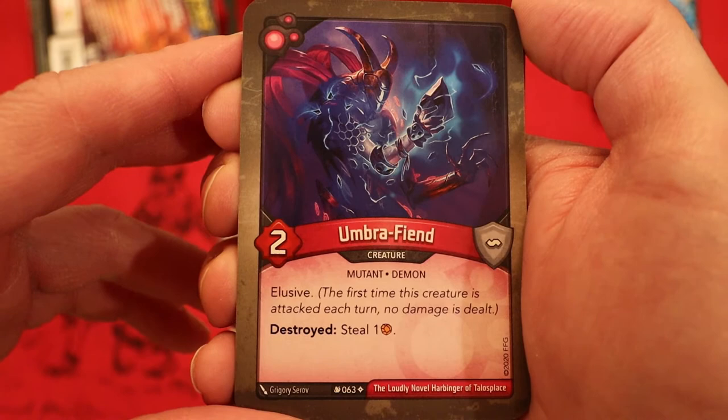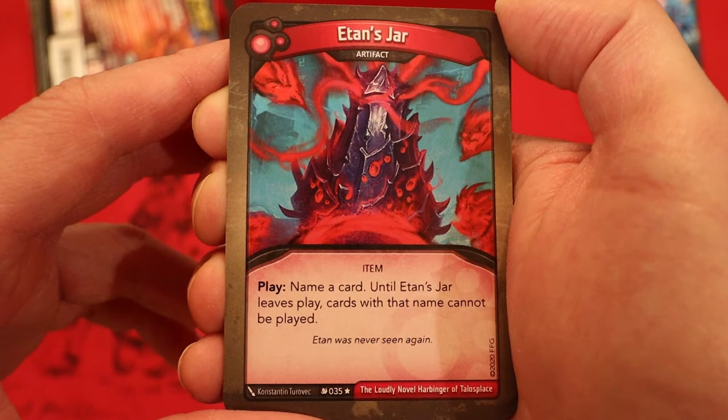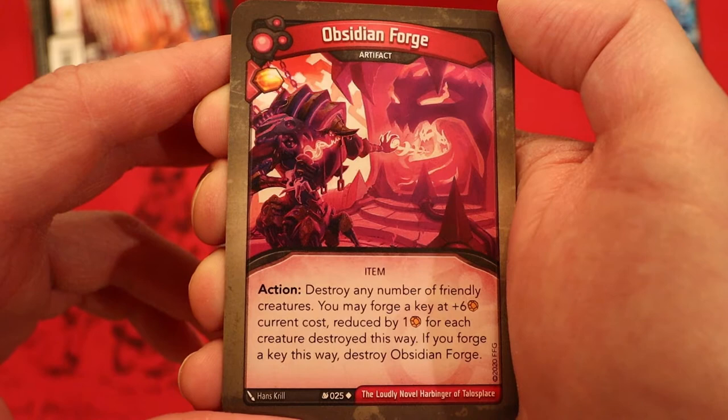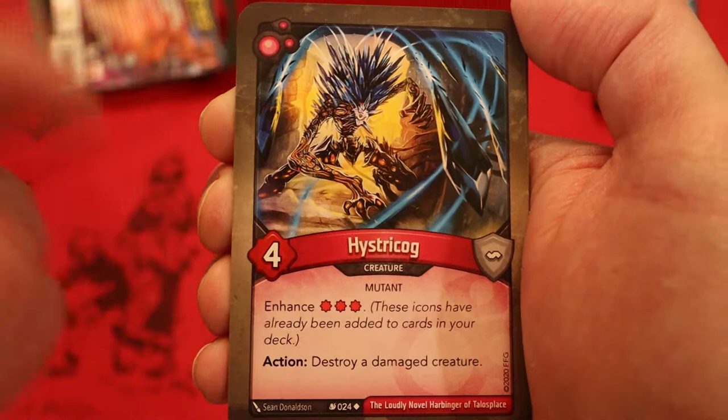Now we're on to House Dis. Umbra Fiend — two power, elusive, destroyed: steal one amber. Ettin's Jar — artifact, play: name a card; until Ettin's Jar leaves play, cards with that name cannot be played. This is actually a really insane card. Soul Fiddle — artifact, action: enrage a creature. Obsidian Forge — artifact, amber never — you play it, action: destroy any number of friendly creatures, you may forge a key — current cost reduced by one for each creature destroyed this way; if you forge a key this way, destroy Obsidian Forge. Histricog — four power, enhanced three damage pips, action: destroy a damaged creature.